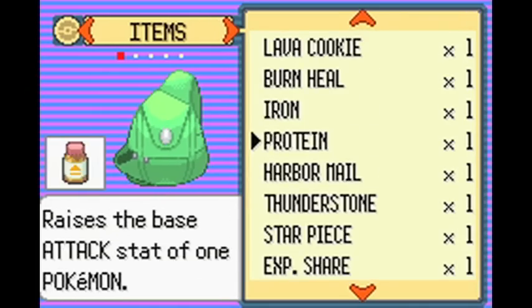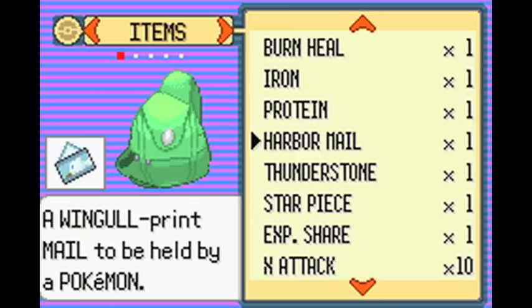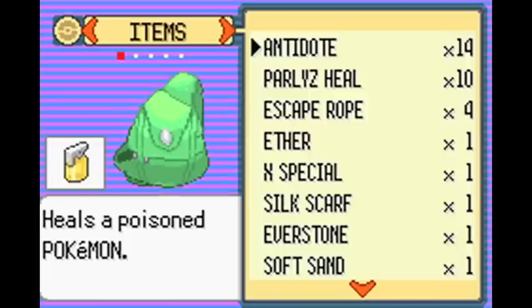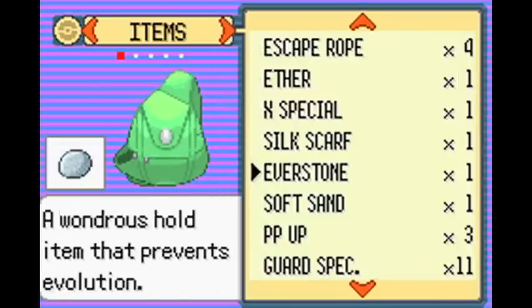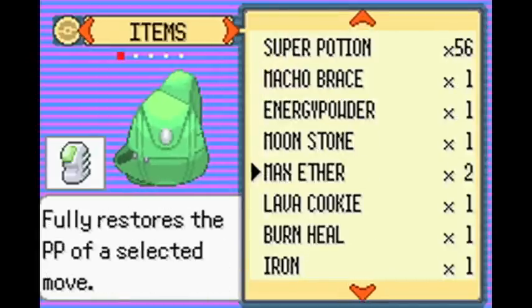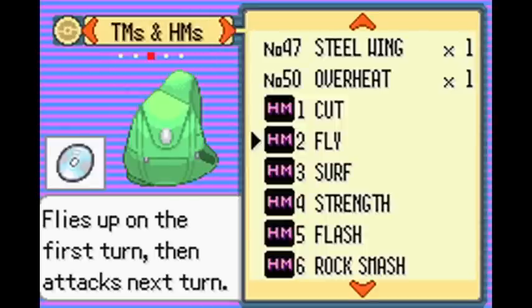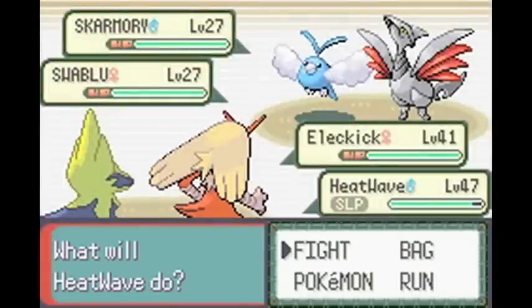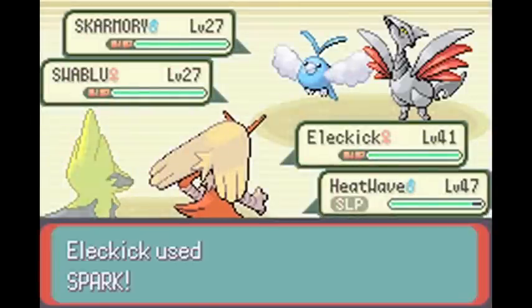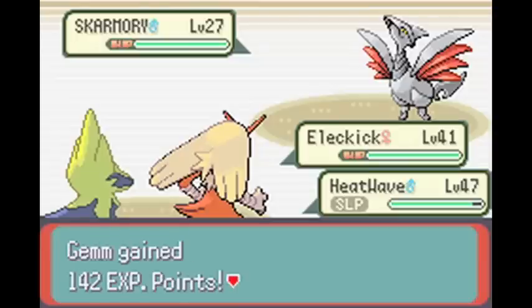I don't have any Awakenings. I know I have a Chesto Berry in my bag, but I don't want to use that — I want to leave it just in case I don't get any Awakenings before I really need one. In a really big time of need I will use that Chesto Berry, because a Chesto Berry cures sleep. So I'll use Electric to wipe out Swablu, and Heatwave when it wakes up to wipe out Skarmory.